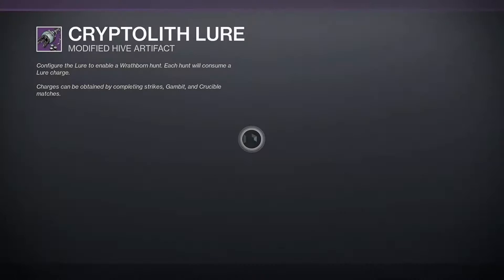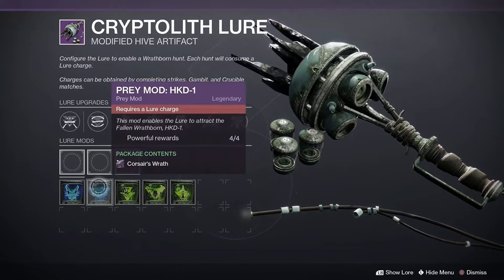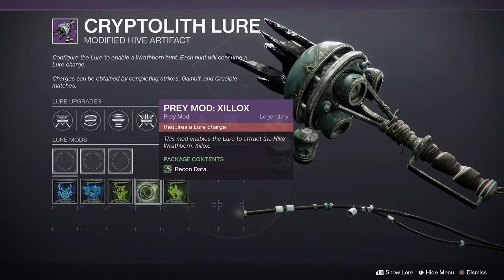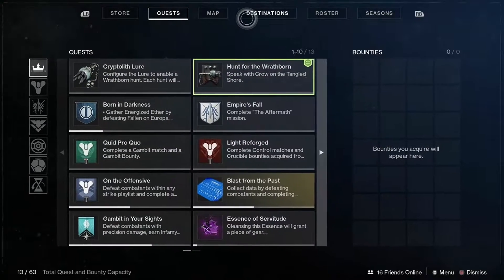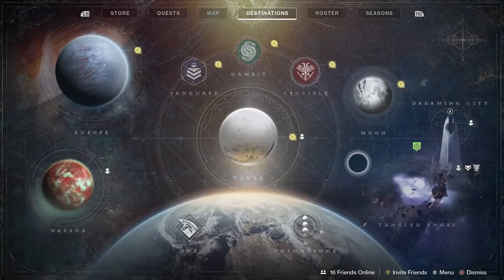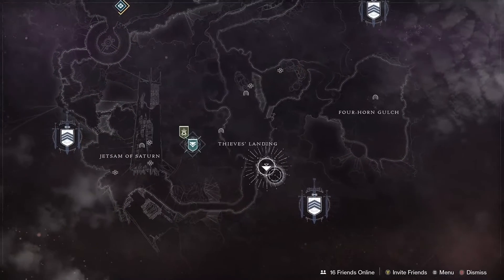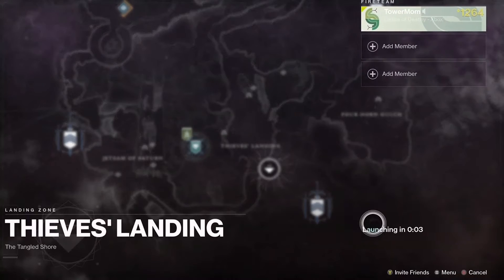There are two other hunts of course that we have to do before we finish up — there is HDK and there is Zylox. Zylox is a freaking witch and I hate her. She's like the brood hold — she does the same solar bomb explodey thing and it really sucks.